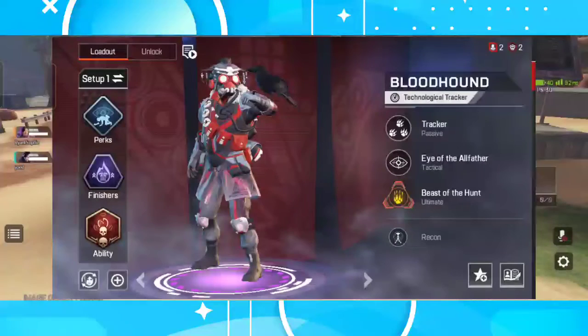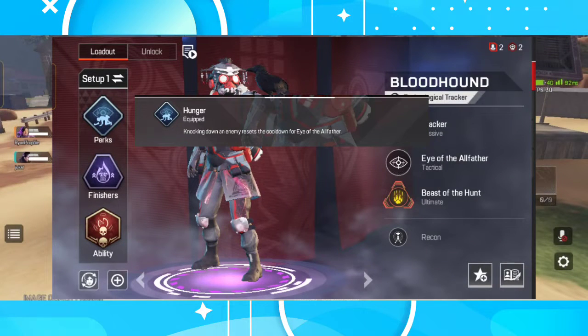Let's start with Bloodhound. For the perks, I will go with Hunger — knocking down an enemy resets the cooldown for Eye of the All-Father. This is incredibly useful, especially when fighting multiple enemies. Basically you can scan to locate the enemy, knock him down, and use the scan again right away without any cooldown to search the rest of the squad.